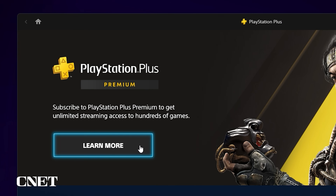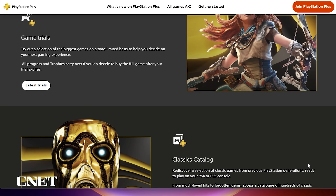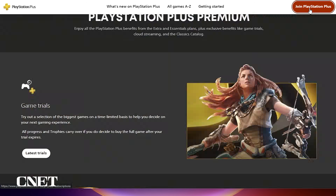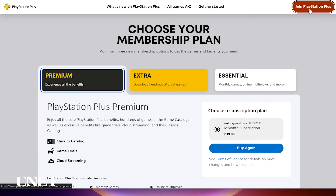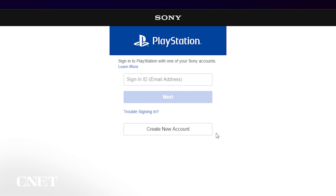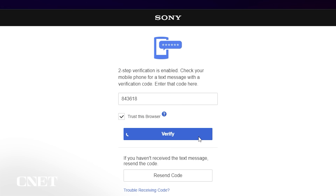You can click Learn More to see the benefits of the Premium tier, which also includes time-limited game trials and access to the Classics catalog of games. This is also a good place to sign up for PlayStation Plus if you haven't already, or upgrade to Premium if you have an existing subscription. Head back to the PS Plus app and click the Sign In button at the top. You have another opportunity to create an account here, but go ahead and enter your PlayStation Network login ID, password, and two-step verification.